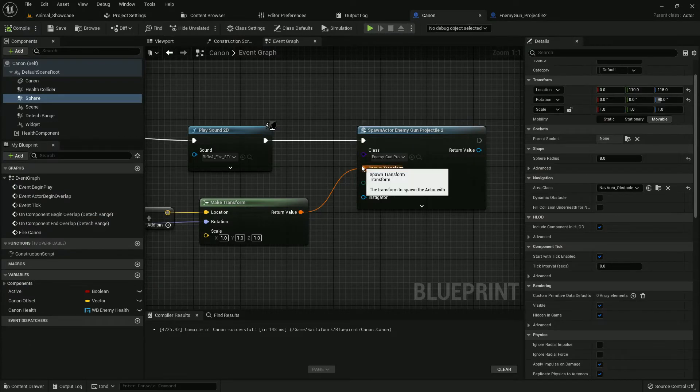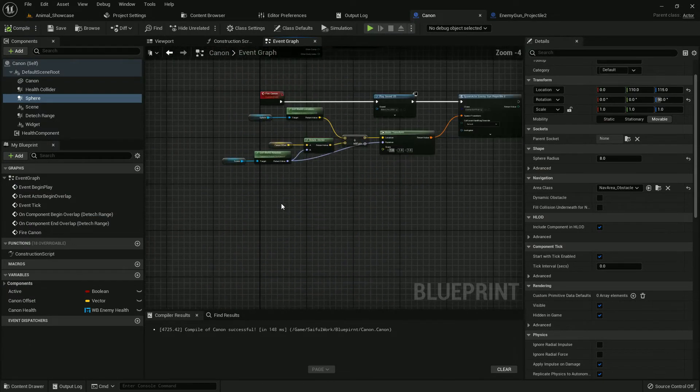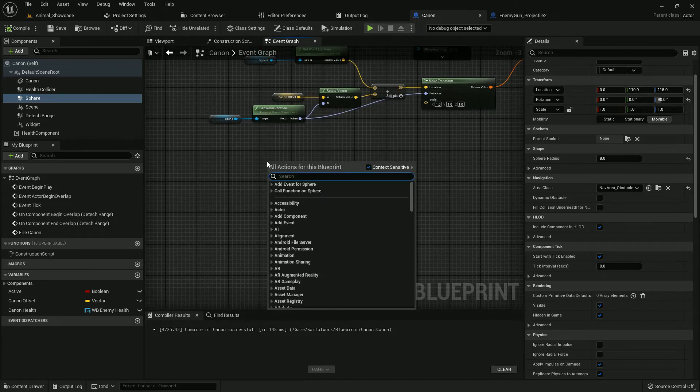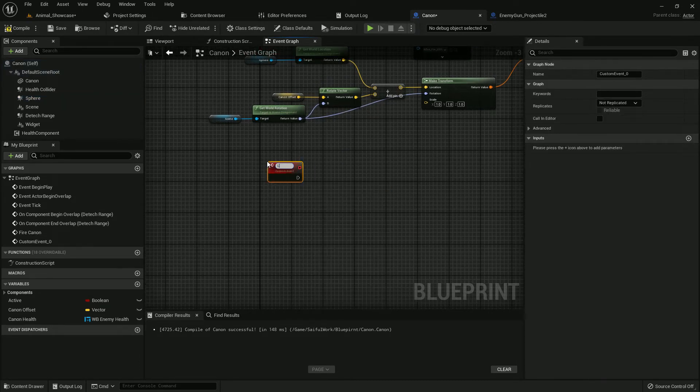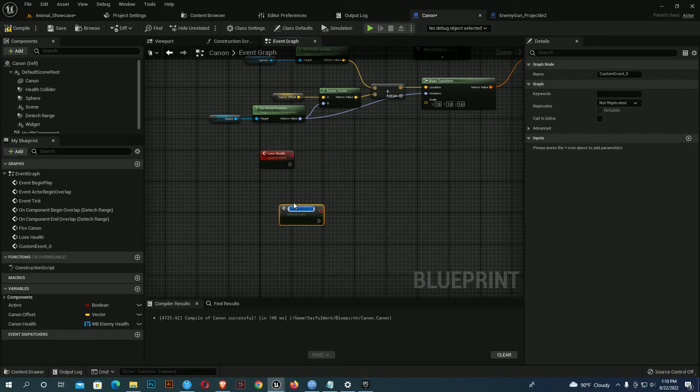Now on the cannon I must add the Cannon Health UI — the cannon should show its health. I create a Custom Event named 'Lose Health', and another Custom Event named 'Cannon Health 2' for the UI update.